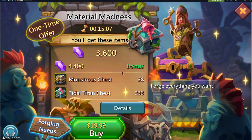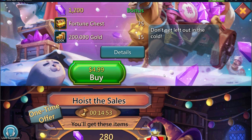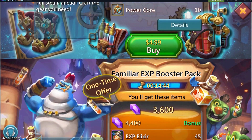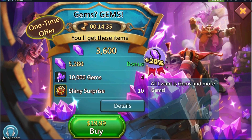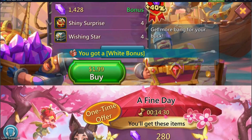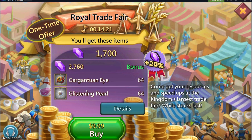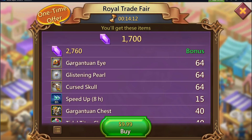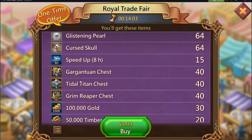What if you've already built a whole bunch of gear and did a whole bunch of Material Madness, and now want to hyper-focus on a particular pack? Well, then maybe the $5 pack is actually worth it — but most likely not. What's really worth it is the Royal Trade Fair and the Summer Sunshine. Basically, you're guaranteed a purple with this. The Royal Trade Fair is a great pack. When you buy it, you're guaranteed a purple Gargantuan, a purple Cursed, a purple Glistening Pearl. No one's really counting the extra chests, but it's a strong pack.